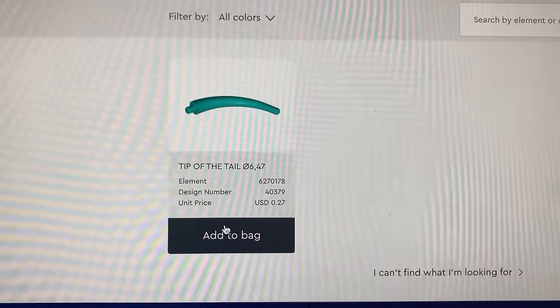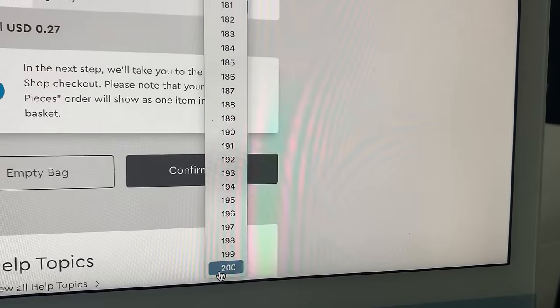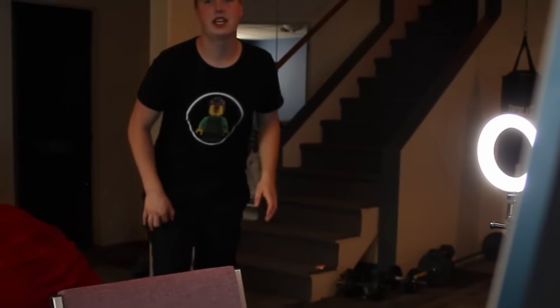Looking at buying bricks — how many do I add to the bag? Quantity 200, oh, 54 dollars... actually five dollars. We're gonna go with 20 tentacles. Now we're gonna go work on the minifigures. I probably need the camera.